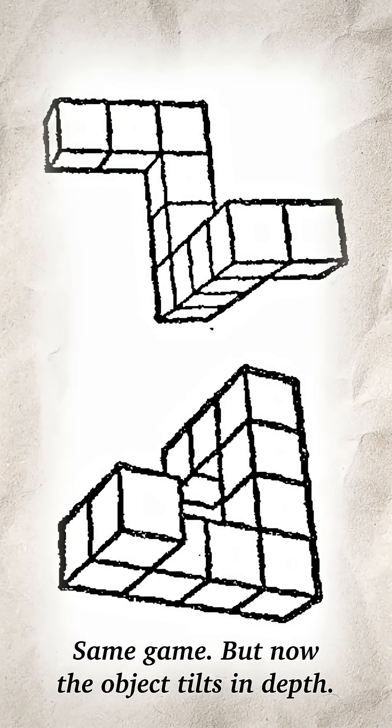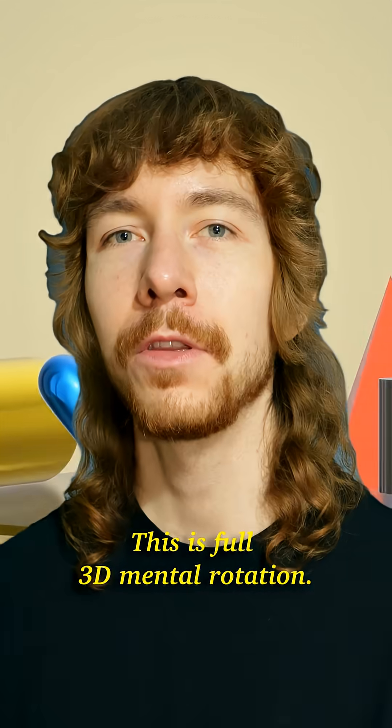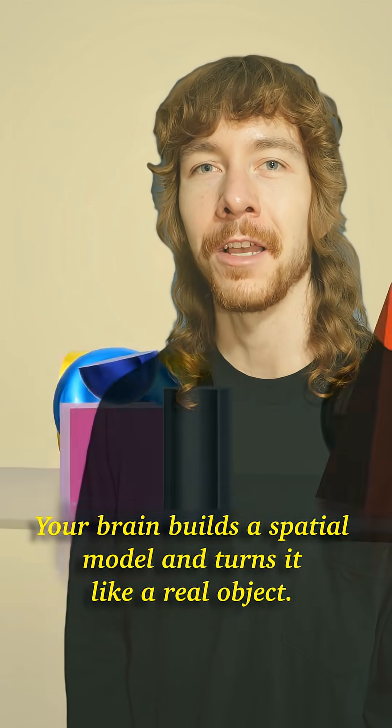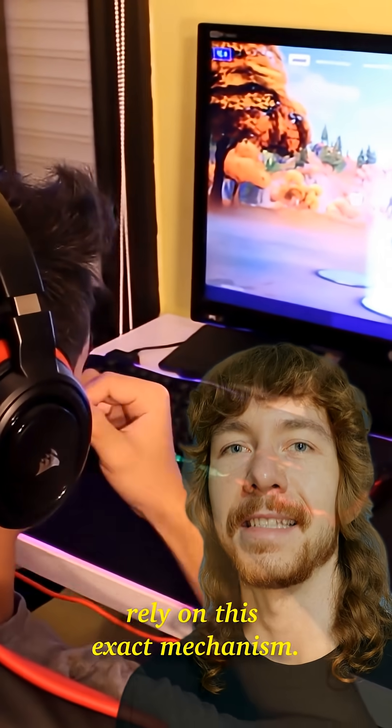Level 2. Same game, but now the object tilts and dips. Can your brain still match it? This is full 3D mental rotation. Your brain builds a spatial model and turns it like a real object. Pilots, surgeons, and gamers rely on this exact mechanism.